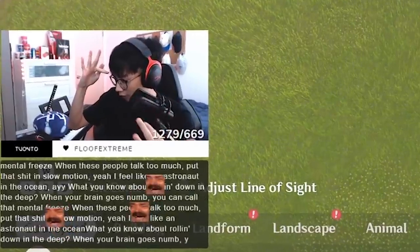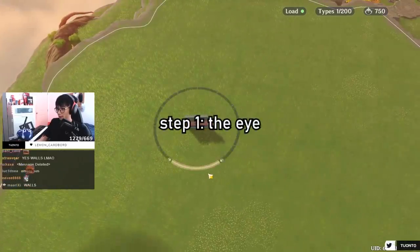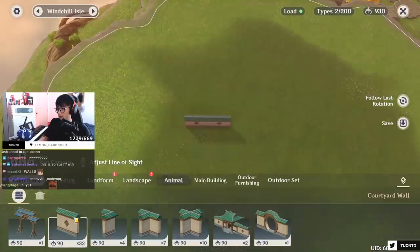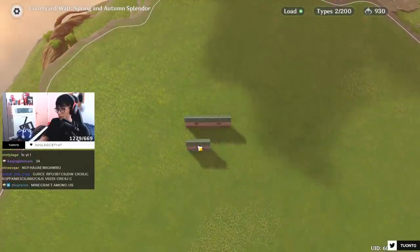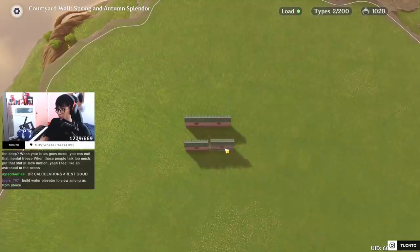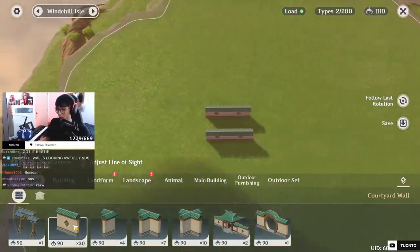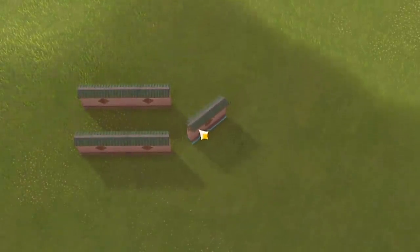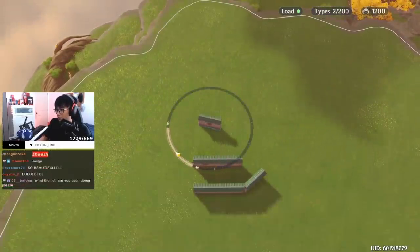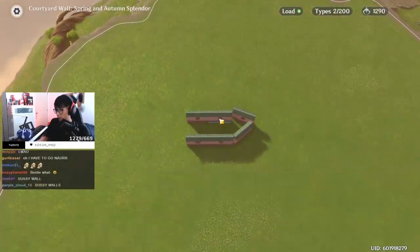First, we start with the eye because my calculations tell me proportions are much easier to — I will start here with one wall. Next, another wall. Now we'll do the same thing but adjacent on the other side. The nice thing about this is the walls easily connect. So this is the eye. This may not look like an eye yet — it'll become one very soon. Next, we need another wall but we're going to slightly angle this. It's going to be a diamond-like shape. And there we go.